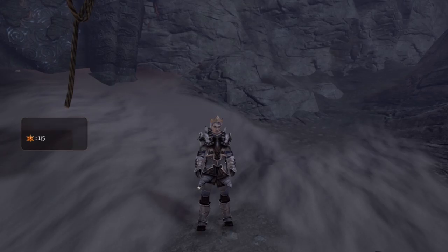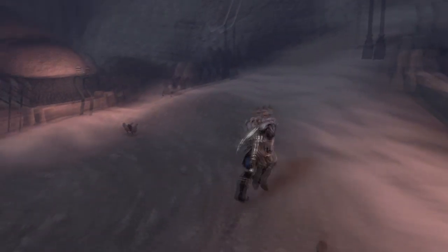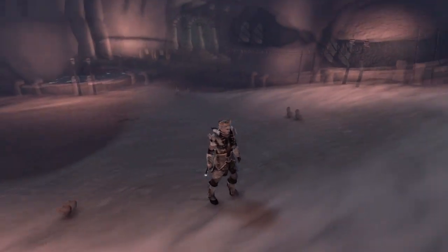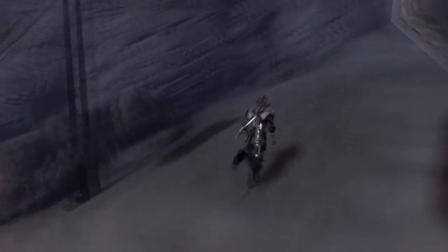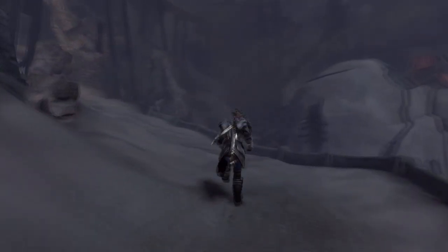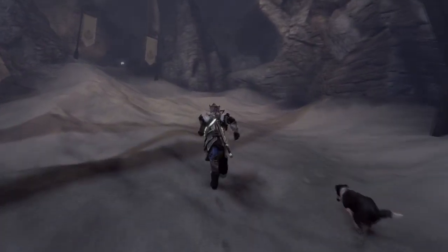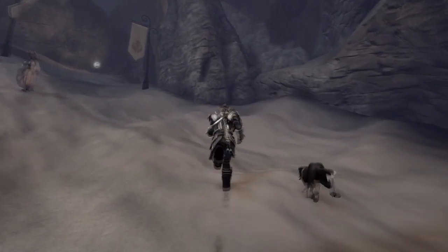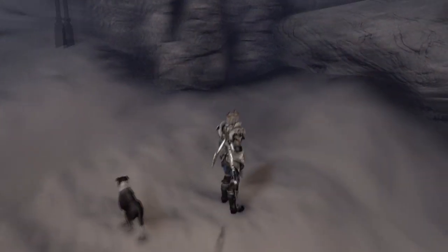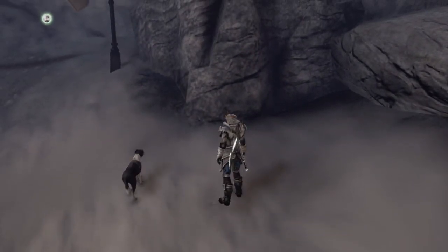This will go by pretty quick. I got a little lost, that's why this is cut. But once you find the area where it slopes up in like an S-curve up the side of the hill, head up it, and right before you go into the Veiled Path — or Shifting Sands, I can't remember — right where I'm standing will be a flower. I already picked it up earlier, so sorry about that.